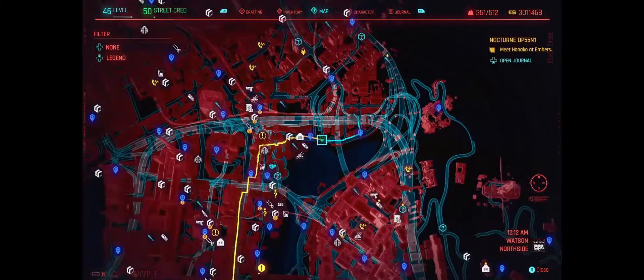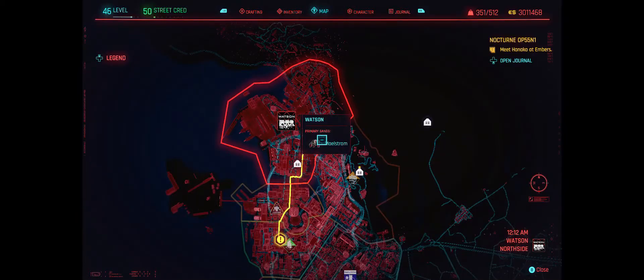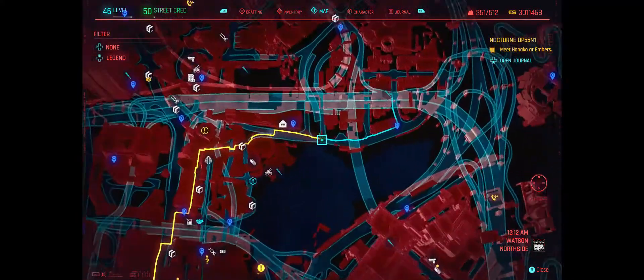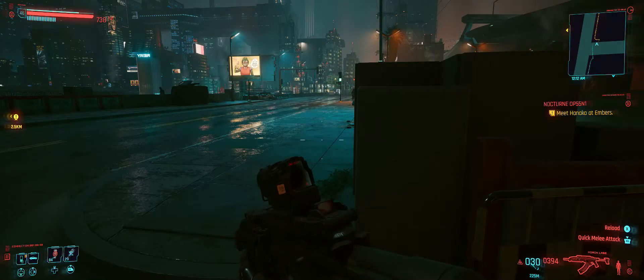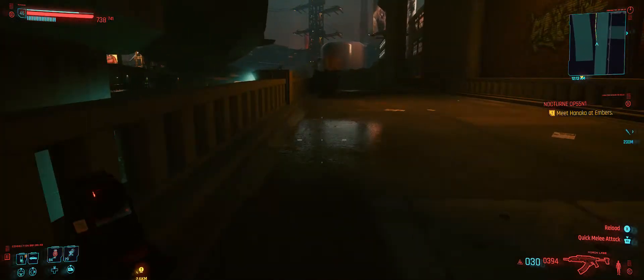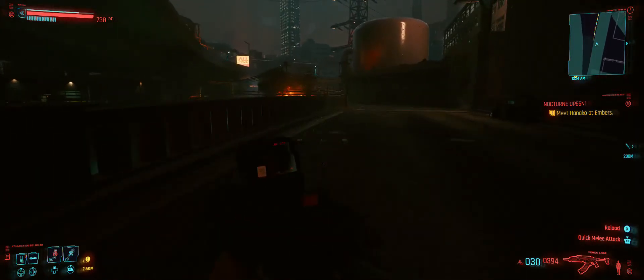Got another video here for you, kind of close to Judy's apartment again. It's a skill shard for the annihilation tree. It's on this body down in — whatever the hell this is. If you just come back here we're gonna have to drop down. It's got an exclamation point over it but there's no mission here for it.